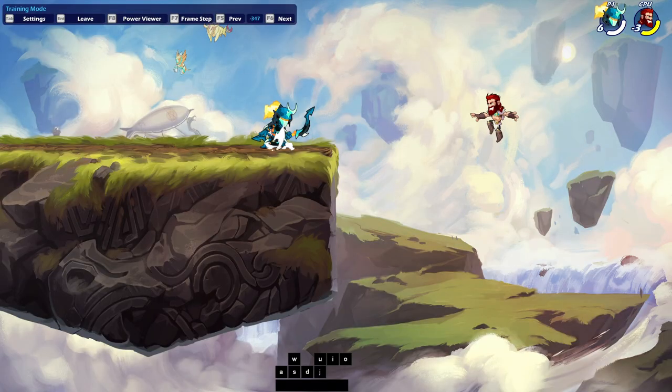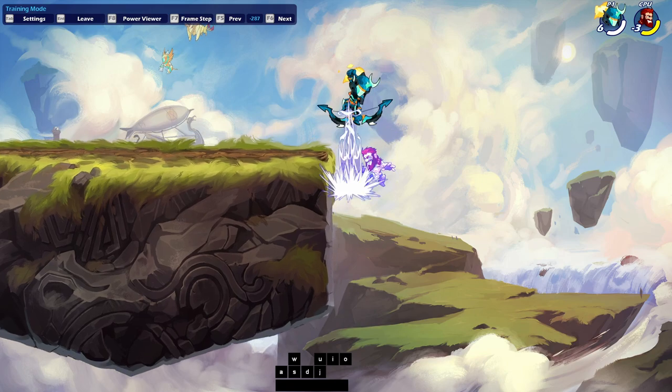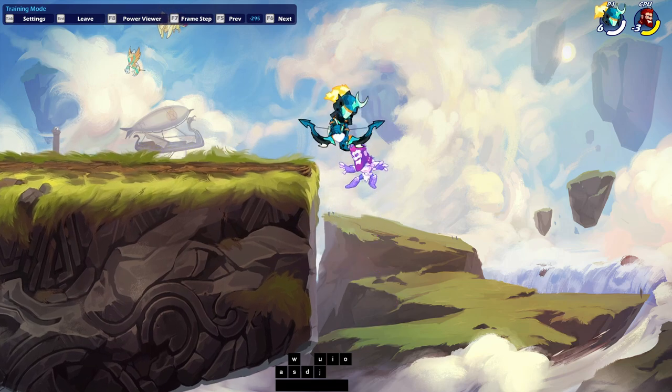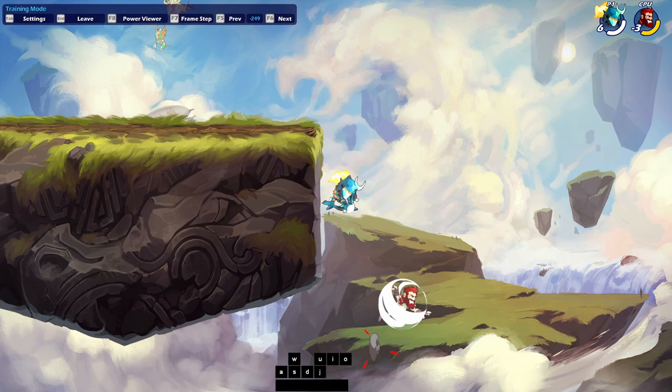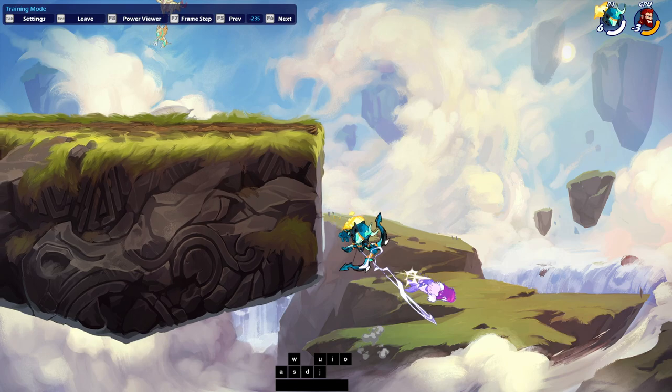The next one is ground pound down air. What happens is the opponent comes towards the stage and I try to ground pound off stage. Bow's ground pound is one of the strongest in the game — it might have been nerfed since, but it's very strong. This only works at certain health levels — any higher than orange or red and you're either going to kill them or they'll react. So you ground pound, then chase dodge down, followed by a down air.